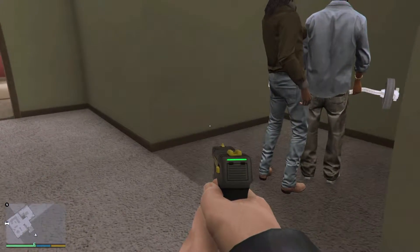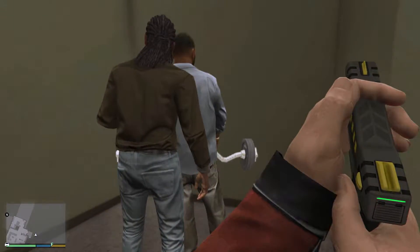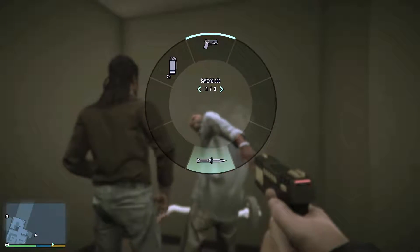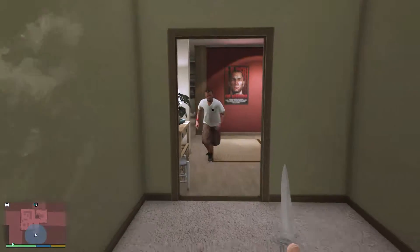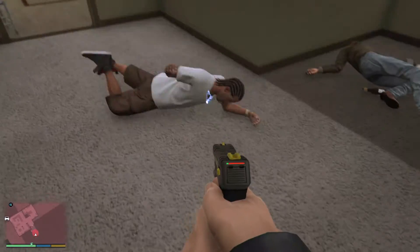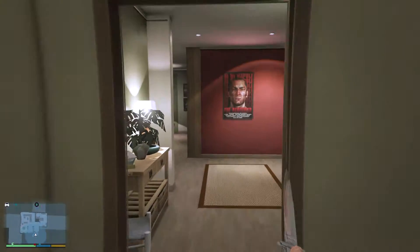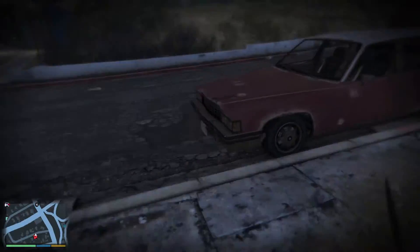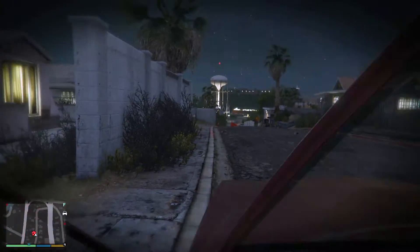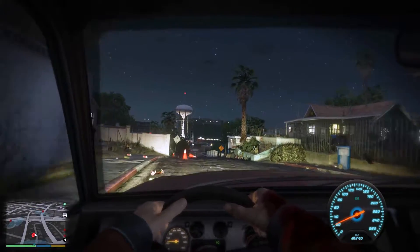Why has he got a weight dumbbell? Here we go. Oh shit, the feds have been alerted — everyone's going to start leaving now. Oh, right in the head. Has he got a gun? That robbery didn't go too well at all. The police turned up and I forgot to shut the boot. Oh well.